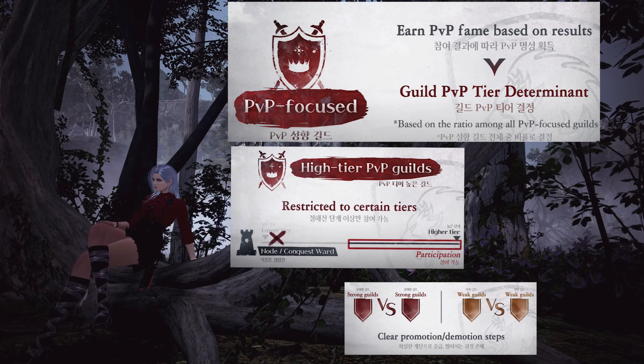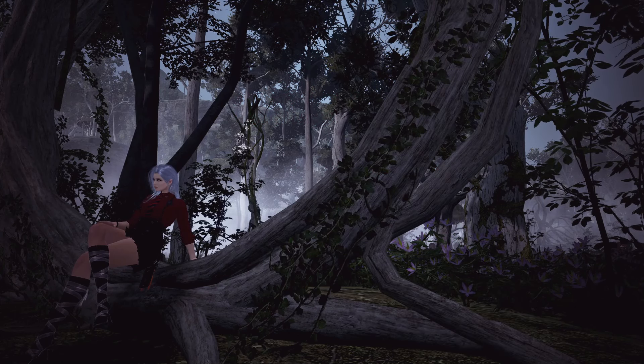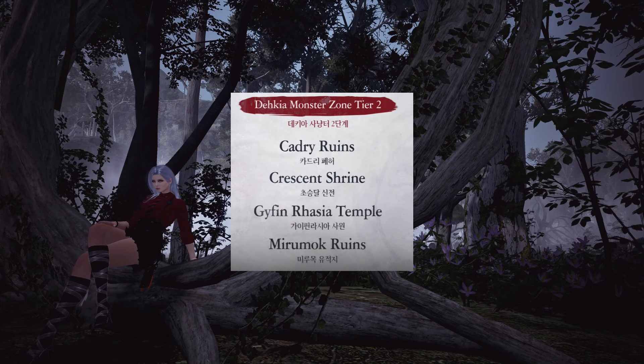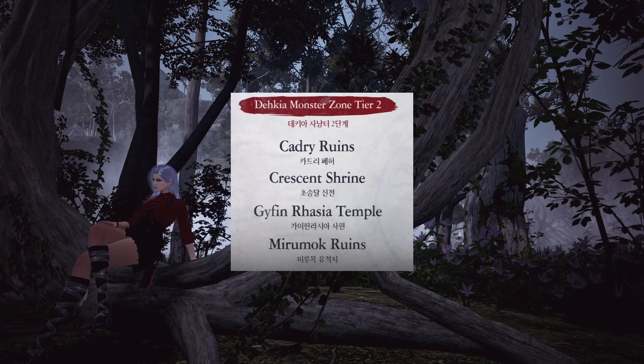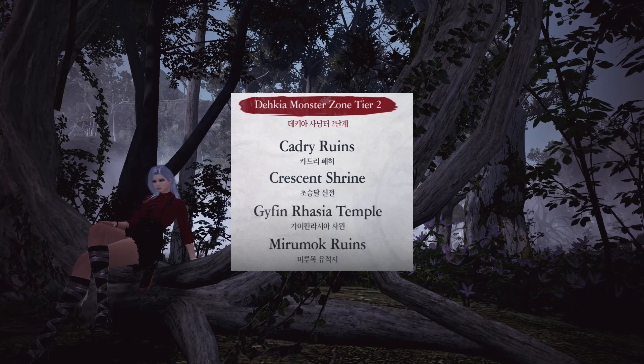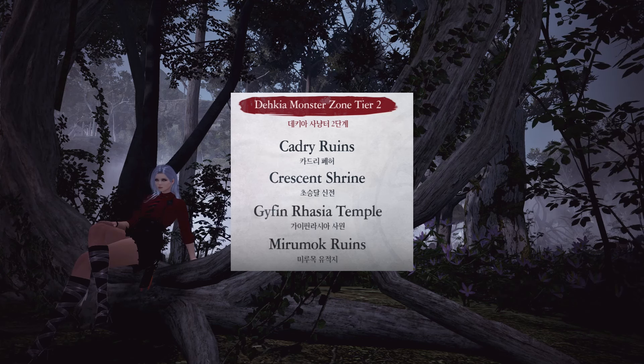Again, with guild traits and the next things, there's no determined time of release. Next is the second tier of Dekia Lantern, made for 750 gear score players. They can place this lantern in some of the old spots, but there are also new spots like Kadri's, Crescent's, Gyfhen, and Miramok Ruins. These mobs will be harder but will have specific weekly quests that give big bonuses for players who can do these spots.